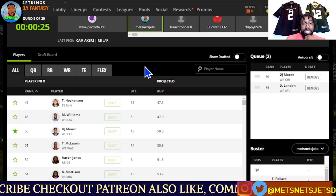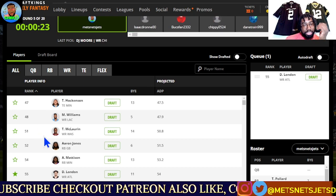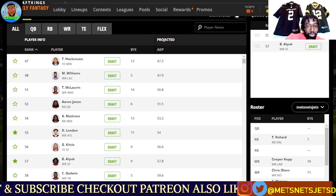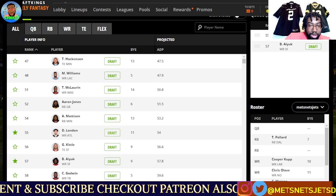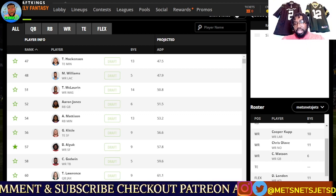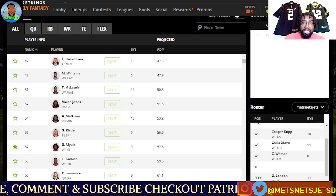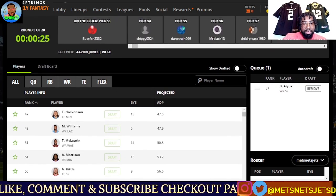He goes Cam Akers instead. Steve Perata takes DJ Moore — that was my selection. So we're going to go with Drake London at wide receiver. Building out our wide receiver core: we have the explosive Christian Watson, and then safe guys around him — Cooper Cupp, Chris Olave. Plus Chris Olave is going to get a big target share anyway. Drake London in his year two should be very explosive.